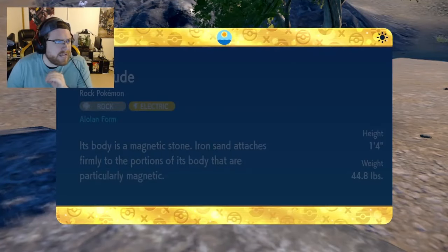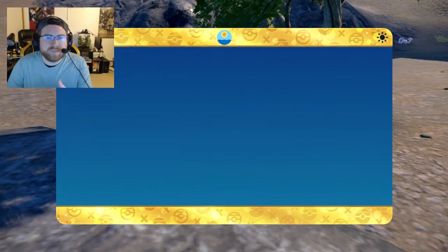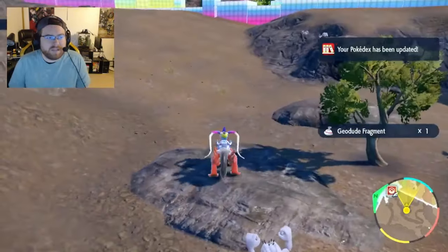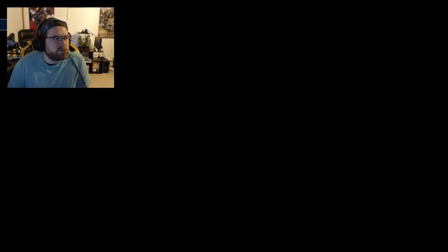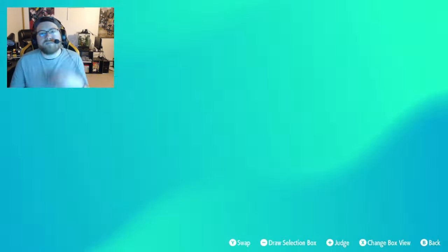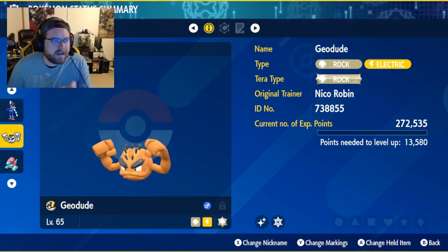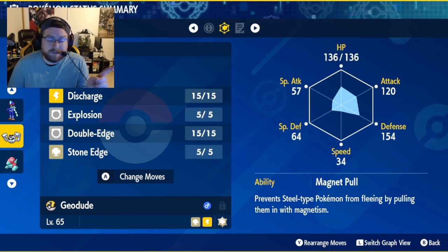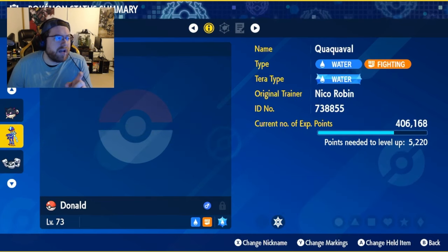So let's go ahead and take a little bit of time — we will go ahead and check them all out, add them to the party, and then what we will go ahead and do is start the Indigo Disc playthrough. Let's go ahead and grab all six members and put them in their own box so we can flip through. Starting with our latest catch: Geodude, level 65, neutral nature with Magnet Pull ability. He did have Explosion, so good thing we caught him. No mark, neutral nature.